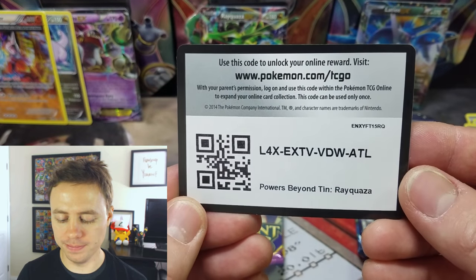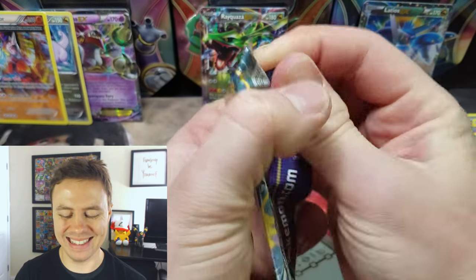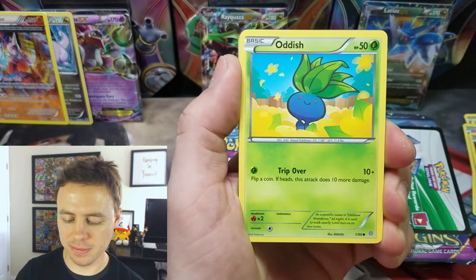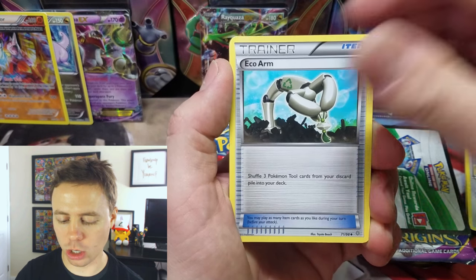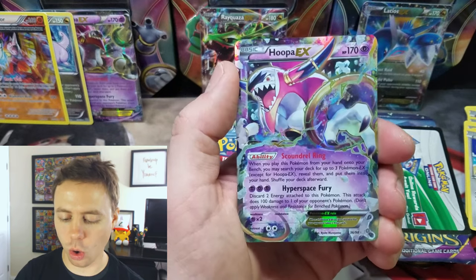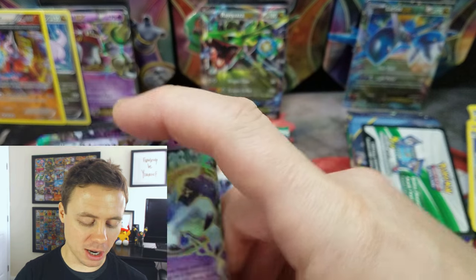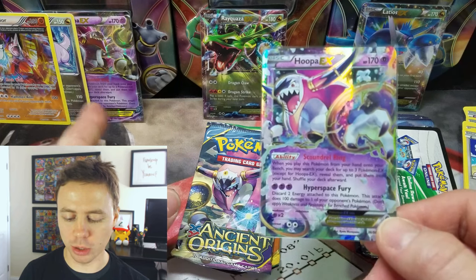Here is a Rayquaza Code Card. Let's see if we can get an Ultra Rare out of the Rayquaza tin. NK, Oddish, Beldum, Gumi, Meowth, Sceptile Spirit Link, Echo Arm, Lucky Helmet, Trainer, Trainer, Trainer, Larvesta Reverse Holo. And we get a Hoopa EX from the Rayquaza tin — imagine that! Still an awesome card, and it has the same moves as the promo card, just different artwork.